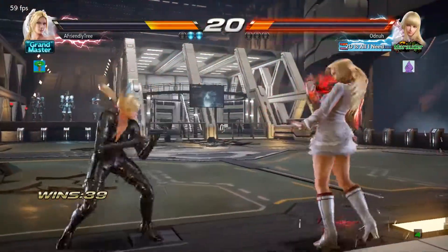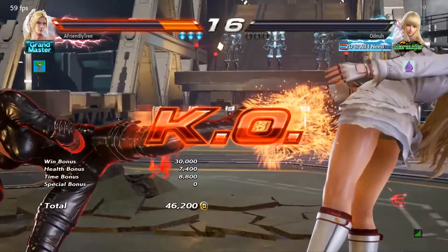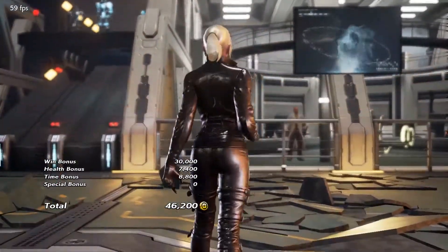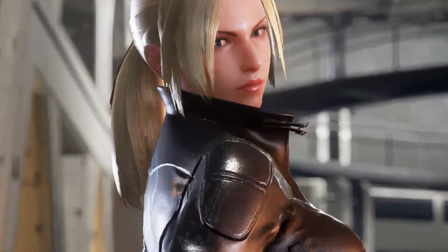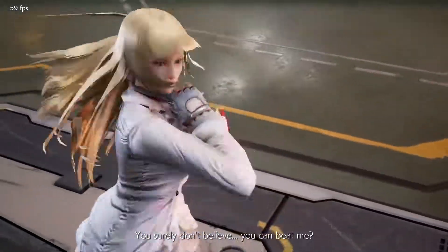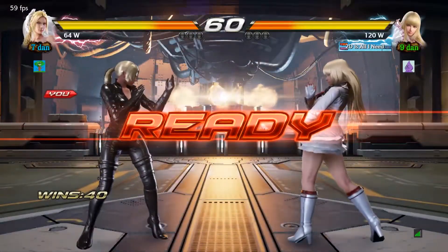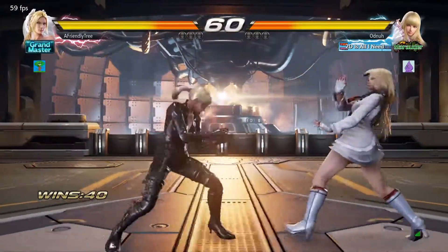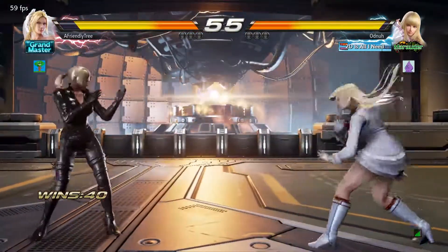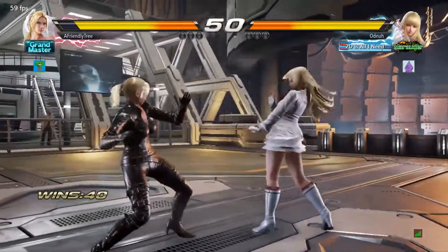He's a very patient player — he doesn't quite evade much, so I am getting away with a lot of things here. A lot of buttons where I could be interrupted or I could avoid it in place. A lot of my pressure comes from highs. Once again I backdashed at the start, and I've noticed he started getting a bit more aggressive at the start of the round, so backdashing seems like the best option, but I should be trying to capitalize and whiff punish after that.